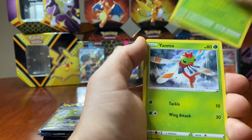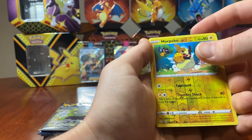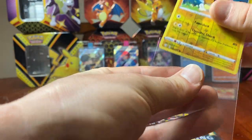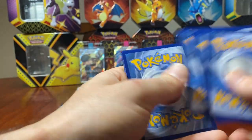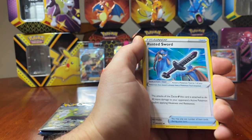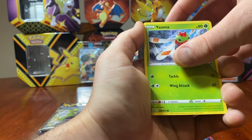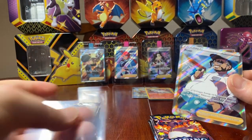We got Rusted Shield, Team Yell, Eldegoss, Yanma, Snom, Cufant, Gardevoir. We have a reverse holo Morpeko and a Yanmega. Next pack — Ball Guy, I really want the full art Ball Guy, he looks sick. Rusted Sword, Eldegoss, Koffing, Shinx, Gardevoir, Trapinch, Yanma. We have a reverse holo Dartrix and a full art Rose! I do not have this one yet.